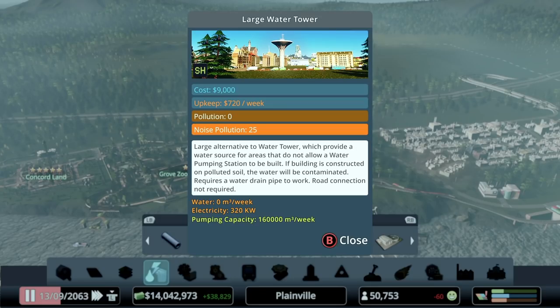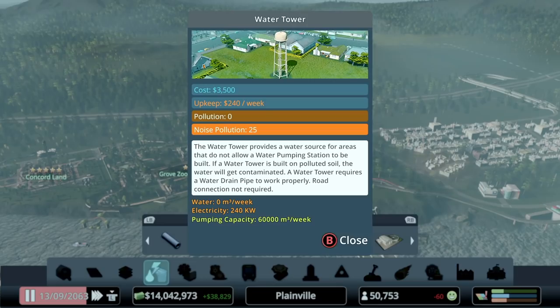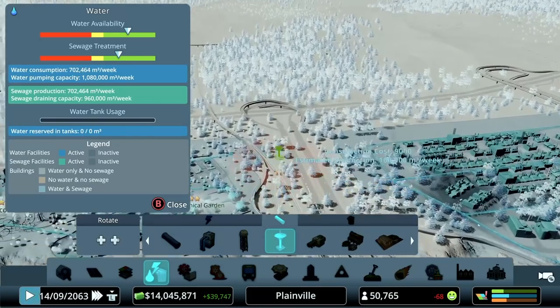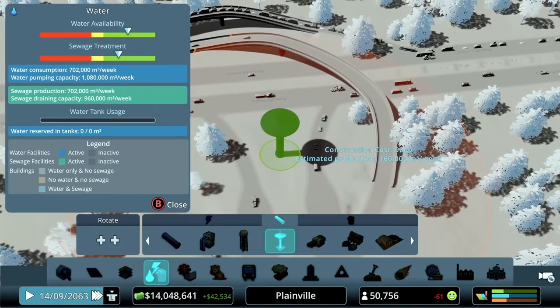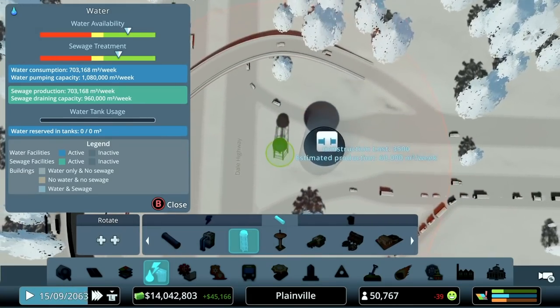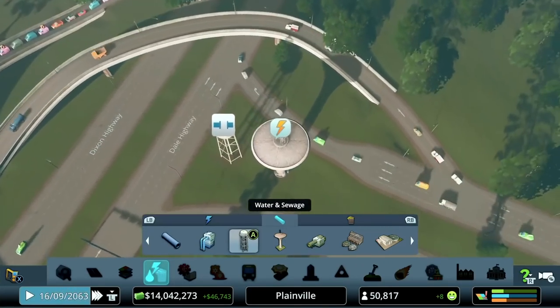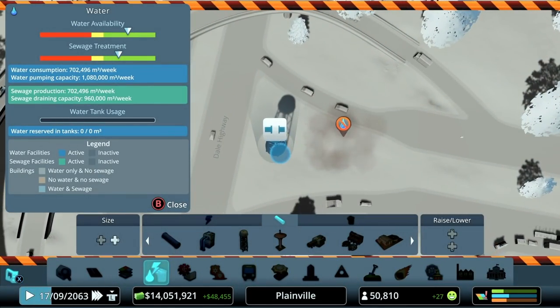One of them is a very deserty map with very little water, so you need to come up with new ways to manage water. For water intake on that kind of map, you could use a water tower, which does 60,000 cubic meters of water per week at 240 per week upkeep. The upgraded version is 720 per week upkeep — more expensive — but it handles 160,000 cubic meters. So a lot more water from one structure with only a slightly larger footprint.